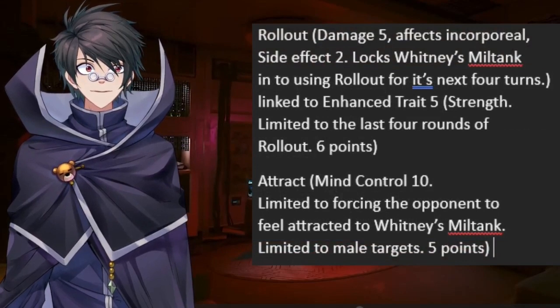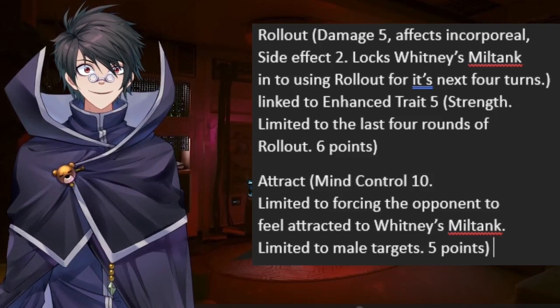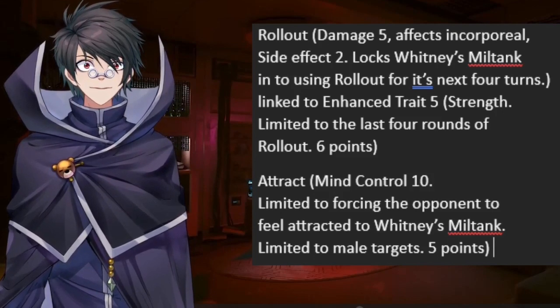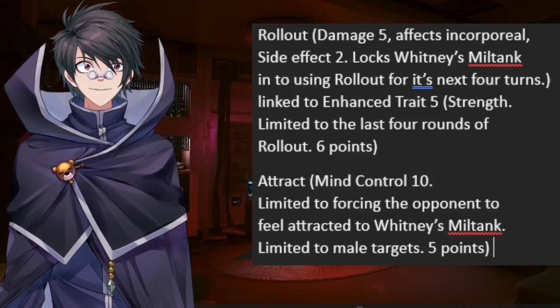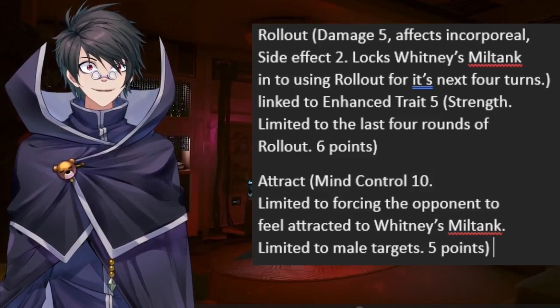Rollout. It's supposed to increase in damage each time it successfully hits somebody the previous turn, but I'm only increasing its power once, just enough to make it a viable alternative to Stomp. Now, if your GM allows, you could change the definition of cumulative to make something that accumulates power each time it's used, just to be dedicated to the move for the next few turns, or have a teammate on standby to stop you.